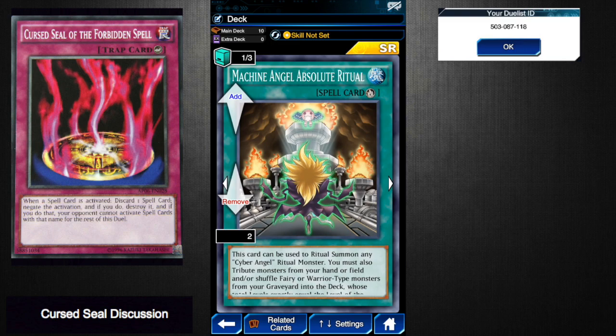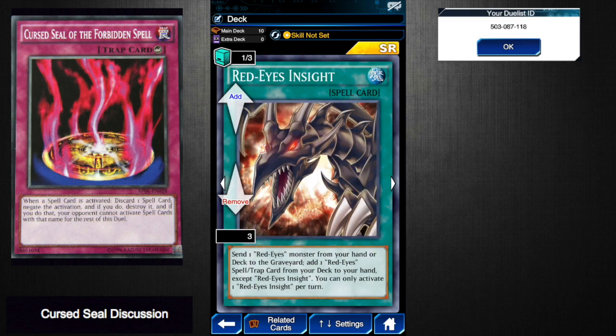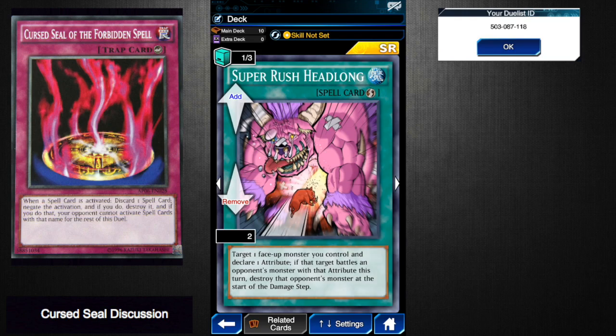They probably run one of each, so you might have to run two copies of Cursed Seal, but this is still a great minus-one for your opponent because it could shut them down almost immediately. Red Eyes Insight — this shuts down Red Eyes decks pretty well, and once this happens there's no way for them to put more Red Eyes in the graveyard unless they've got Tribute to the Doomed, making it much more difficult to get out their Red Eyes Spirit.